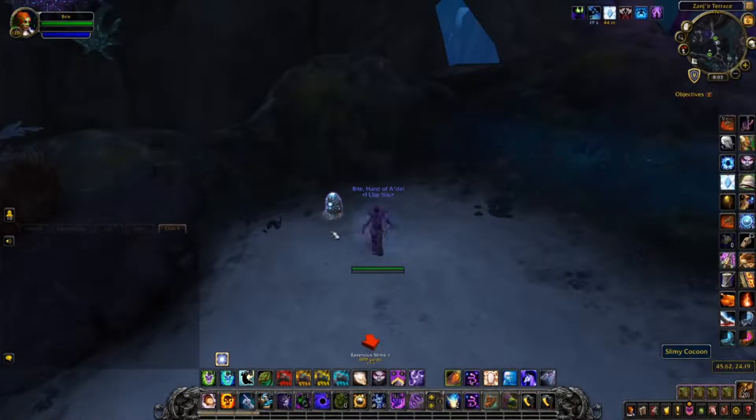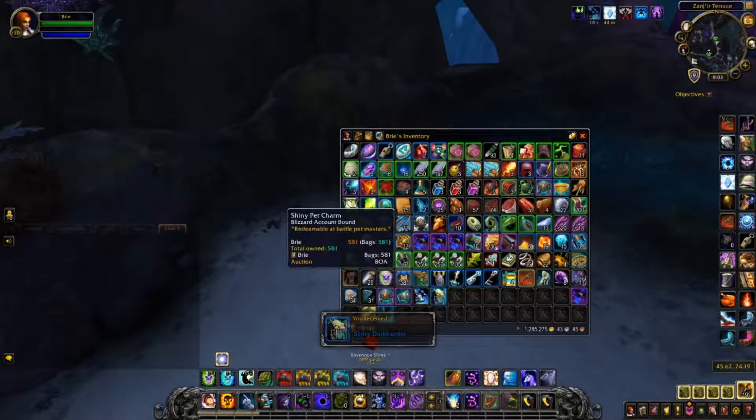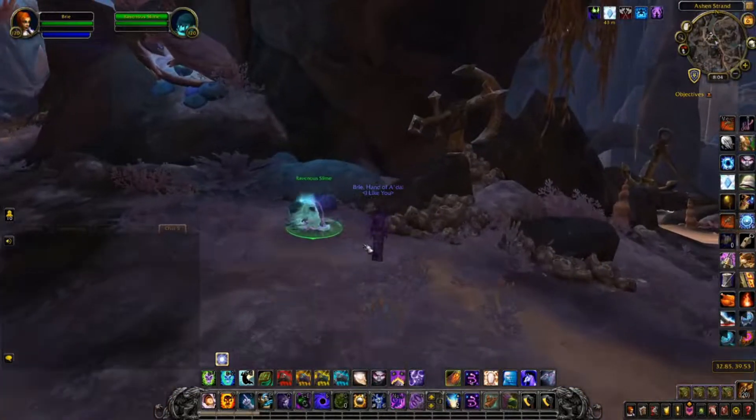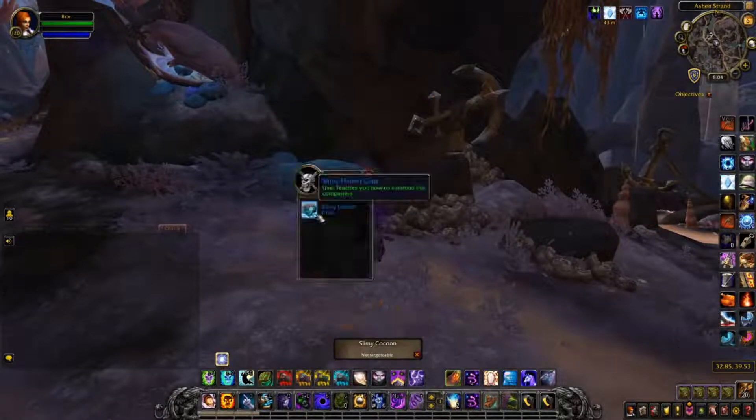Unfortunately it does not care if you already know the pet — you can get duplicates, and you will get duplicates. But the good news is they are sellable on the auction house and they're usually going for a couple thousand gold, which can really help. Just keep repeating this process over and over until you collect all eight and then you'll be done.